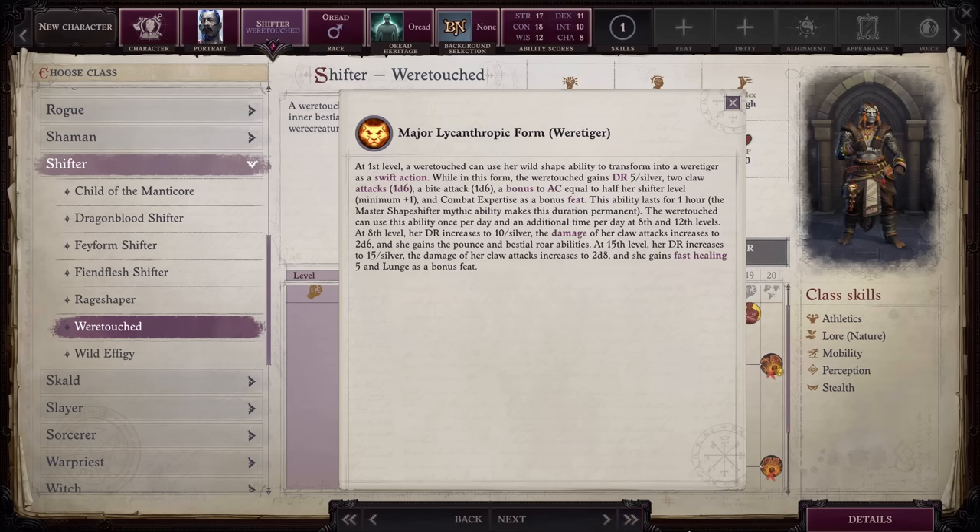The next form is Were-Tiger. You get two claw attacks, a bite attack, and a bonus to AC equal to half your shifter level. The damage of your claw attacks increases to 2d8 and you get up to 15 damage reduction against everything except silver. You also automatically get the Combat Expertise and Lunge feats — Lunge adds five feet of reach onto your melee attacks in exchange for losing 2 AC, which you can easily spare. You also get Pounce and Fast Healing 5. If you have enough space to charge, automatically doing a full attack with Pounce is incredible. This is a fantastic set of mechanics, and remember you can switch between Were-Rat and Were-Tiger whenever you choose.